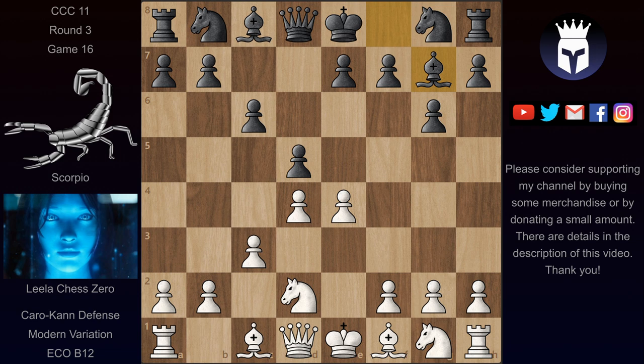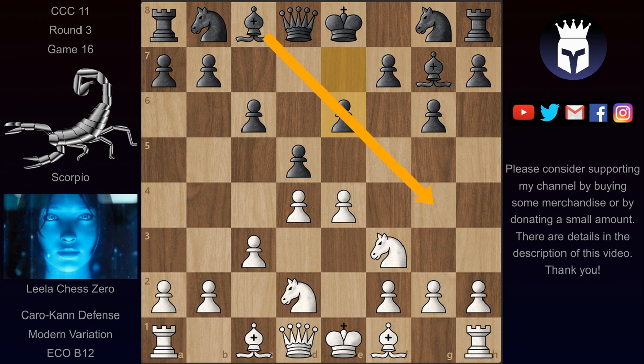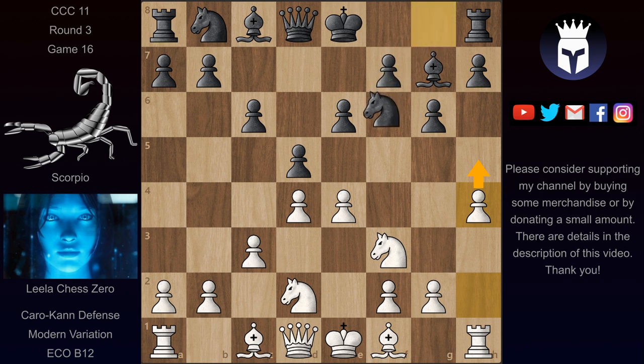We have now c3, bishop g7, knight f3, and now this weird-looking move knight h6. In this position after knight f3, black already has to make some decisions about how to develop the pieces and make this bishop on g7 work. Because there is this wall of pawns in front of that bishop. Usually black strikes at white's center with c5, but here it's very difficult since this pawn on d5 is not defended by e6. Black could try e6 but then this bishop is locked in and white could already attack black's kingside structure with h4. This is very effective when black deploys the kingside pawns like this — h5 here is already a strong attack.